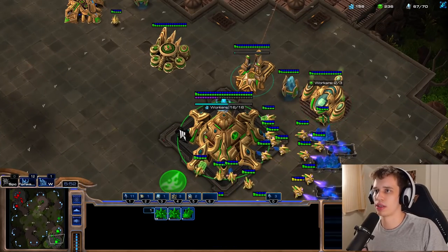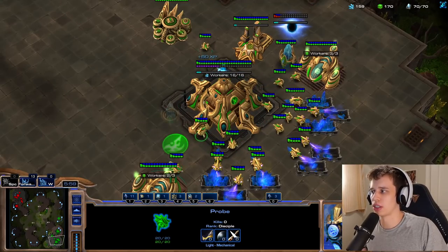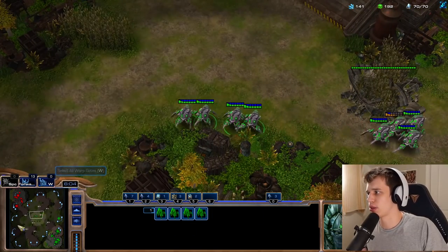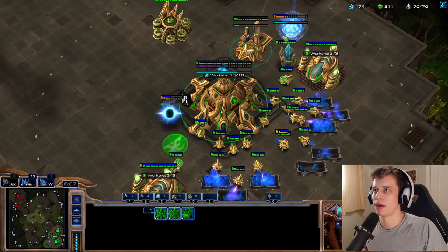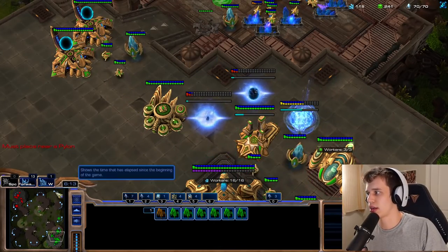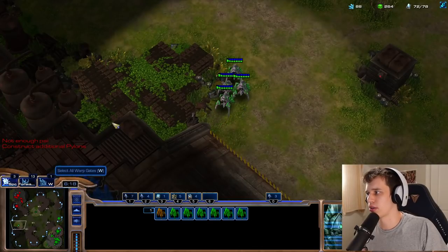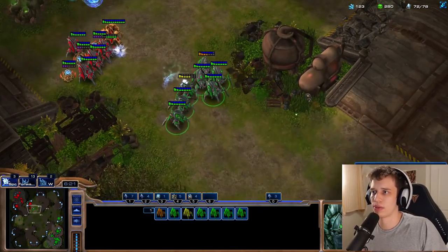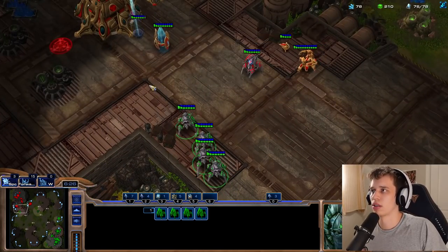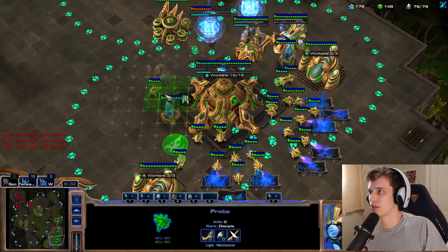Curious what his actual plan is going to be. Got a Forge, I think. I'm not entirely sure what my eco position is compared to his. I think he probably has an extra Gas over me. We're going to add two more Gateways as well. I feel like he might have a faster plus one here. I really do like this opener out of him — it's a powerful opener with a lot of potential, especially if there's no Stargate available. Oh! Nice. He knew immediately what was happening here. That was just a nice play.